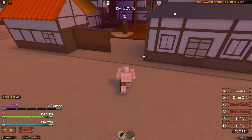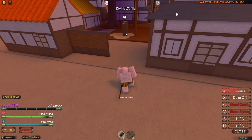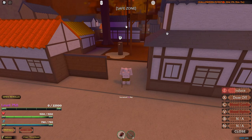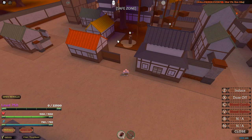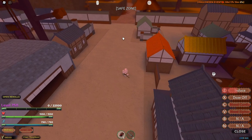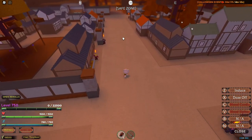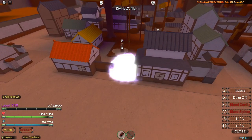Induce deals around 232 damage and it's pretty quick. The cooldown is around six seconds. Now the question is does it auto-track or do you have to aim it? Yes, you have to aim it. That's not really a great skill in my opinion because skills that require aiming in this game are nearly impossible to land since people can just spam Q-dash all the way around.